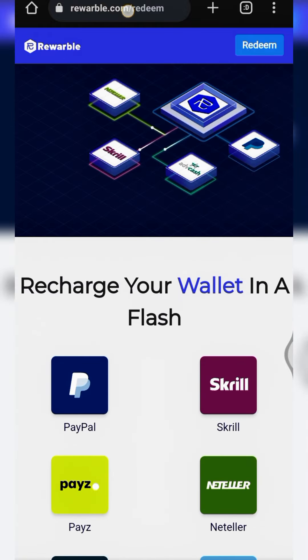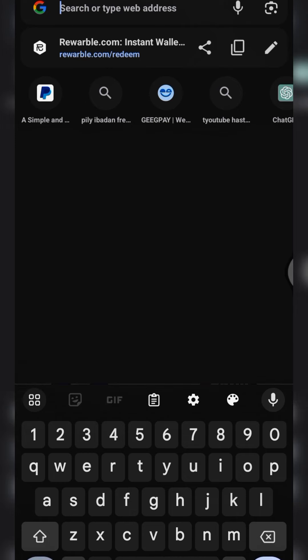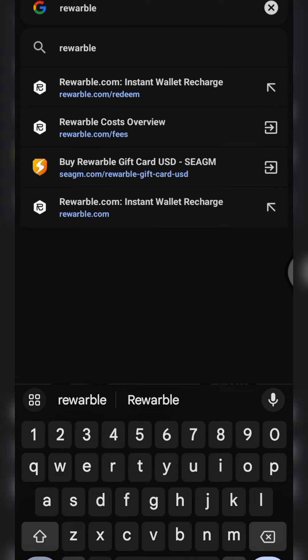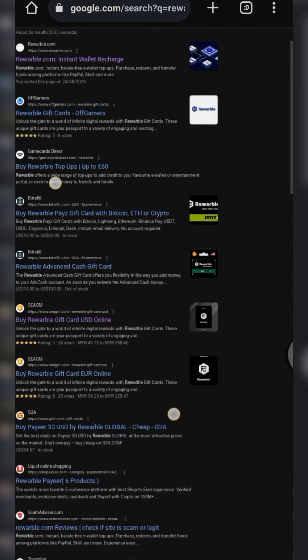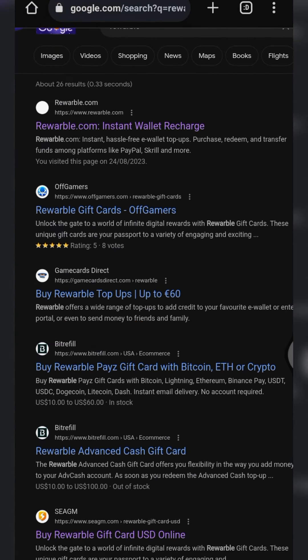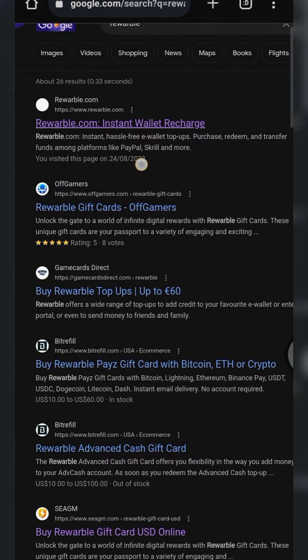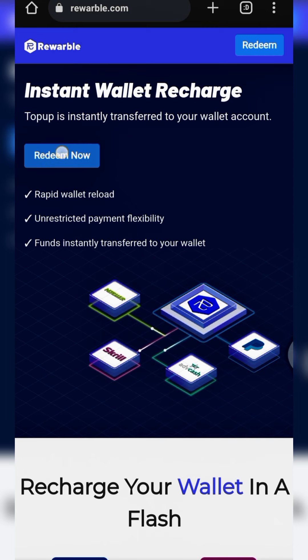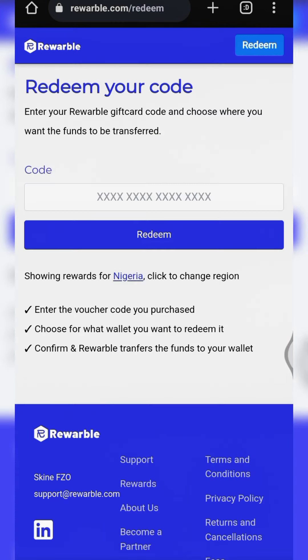This is the Rewarble platform right here. To get to this platform, all you have to do is type into your browser's search bar and type in 'Rewarble.' Then click enter. Once the page loads, you click on the first result on Google. Then click on 'Redeem Now' right here.